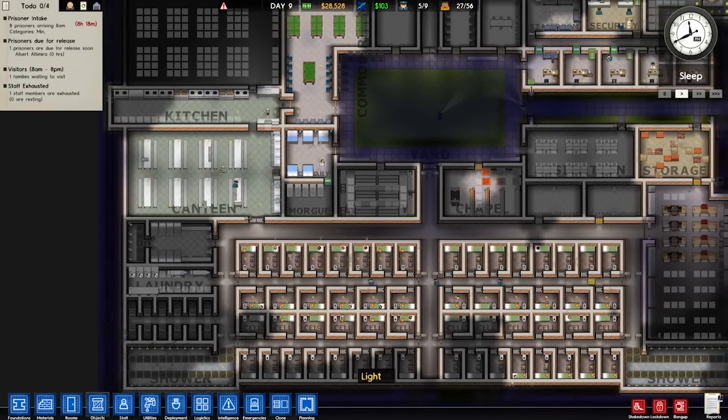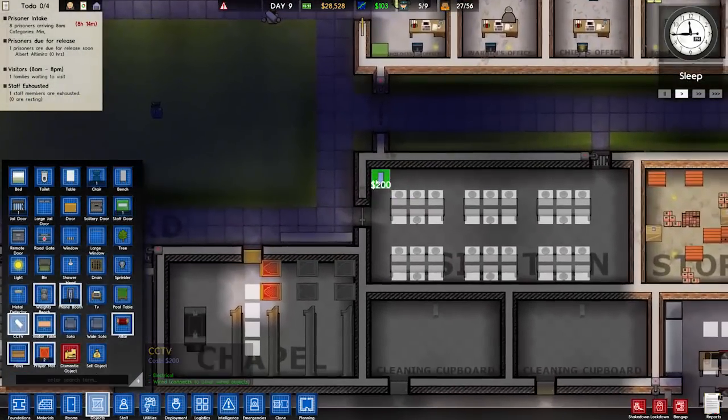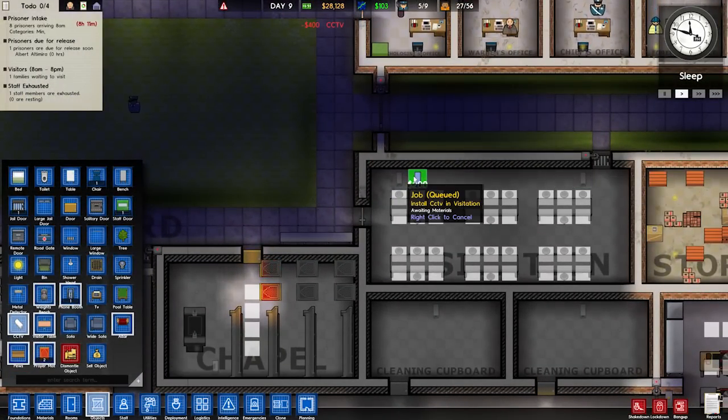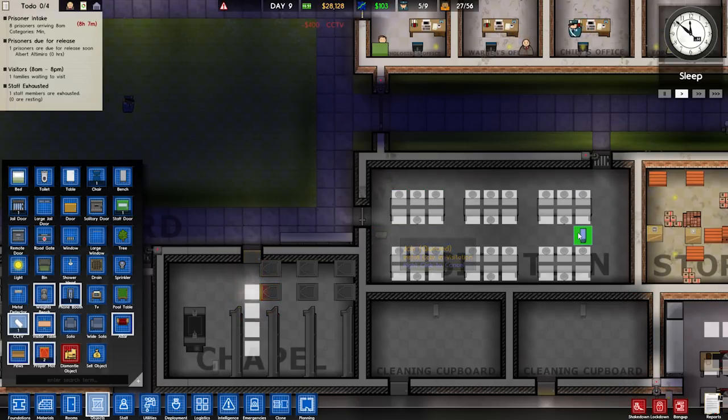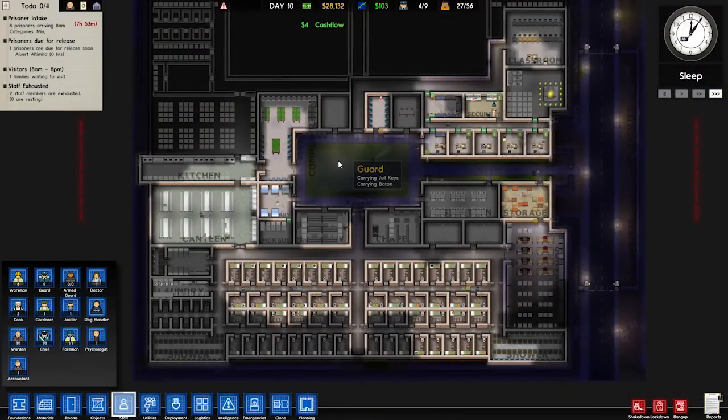I don't even know if we've even had visitors, because I haven't been paying attention. Actually, let's not put them there — put them the other way on the side. Like that. Alright, so let's wait until all of those are in, and then we'll connect them up. Four dollars cash flow per hour. Whoa! At least we're making a profit. That's all that matters in our prison — that we are making enough money.